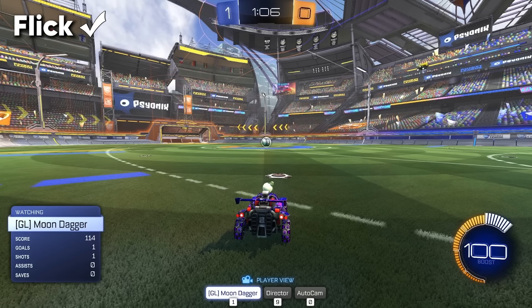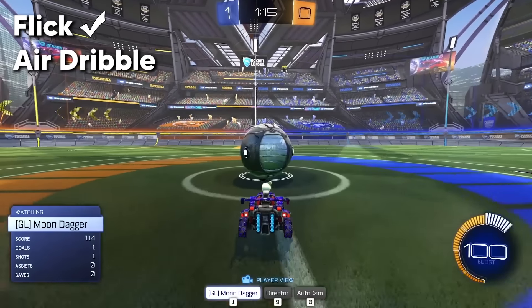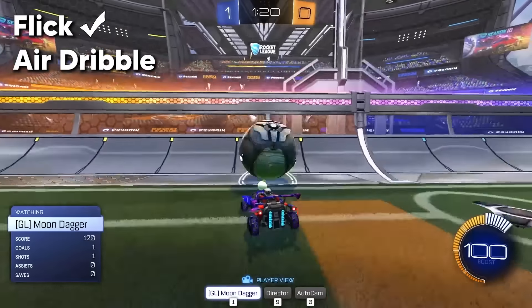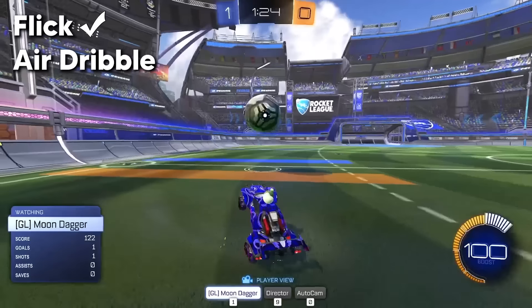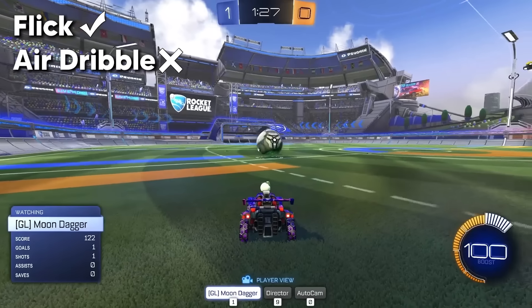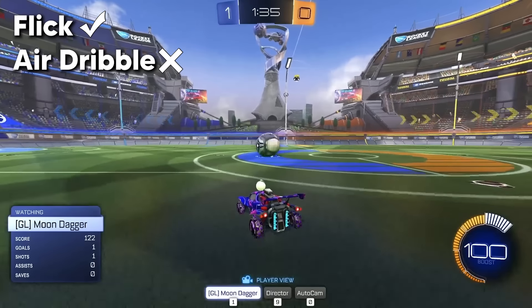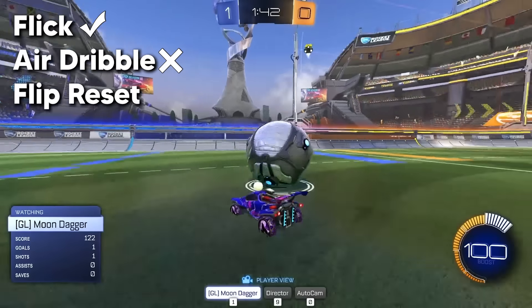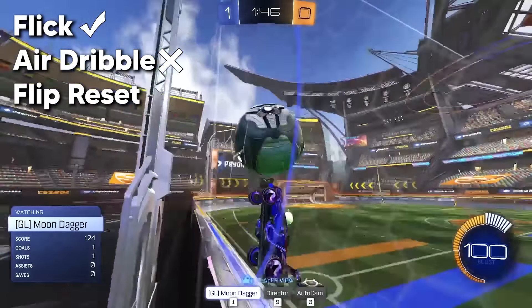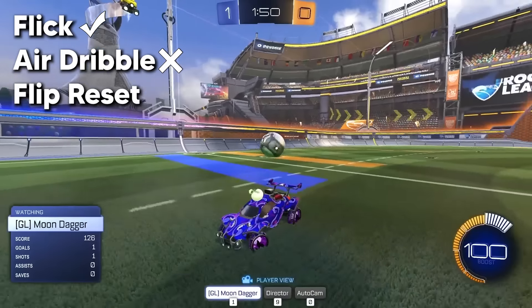The second mechanic is an air dribble. Yep, off the wall and you just do your best. It's getting a little tougher now. Just remember, it's going to get harder and harder as they go on. Mechanic number three is a flip reset. Have you ever scored a flip reset? No. Yeah, I believe that.